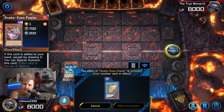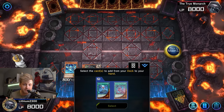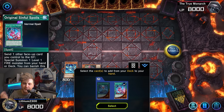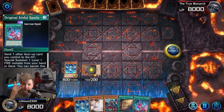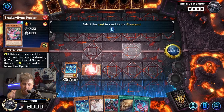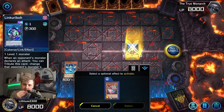Just normal summon your Ash and that's already game if your opponent doesn't have the right answers. Because this is a one-card FTK, you already have four extra cards in hand to potentially extend if your opponent has Nibiru, Impermanence, or anything like that.